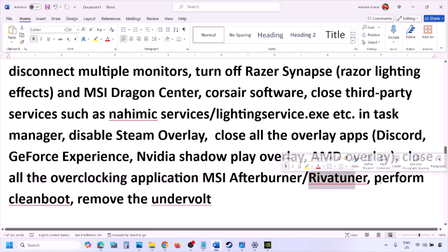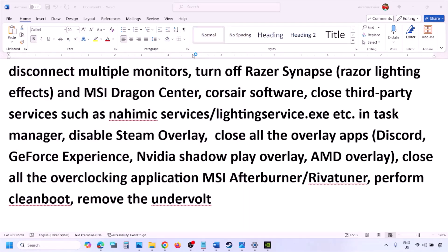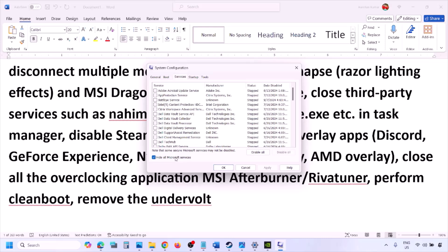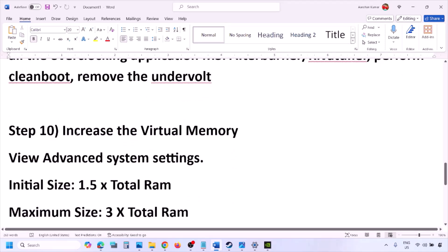To perform a clean boot, type 'System Configuration' in the Windows search box, open it, go to the Services tab, check 'Hide All Microsoft Services,' then click Disable All. Click Apply, then OK, and restart your computer. Launch the game and check. Also, if you have undervolted your CPU, remove the undervolt and then launch the game.